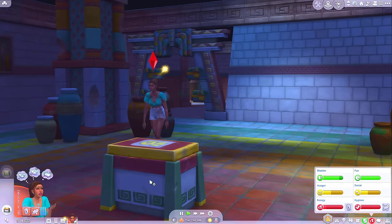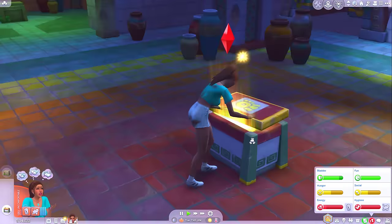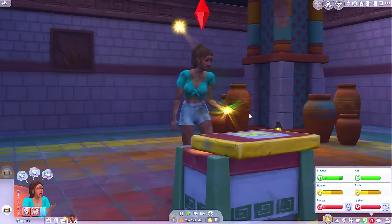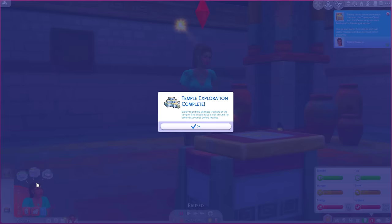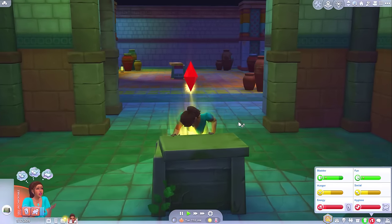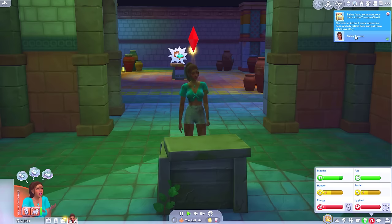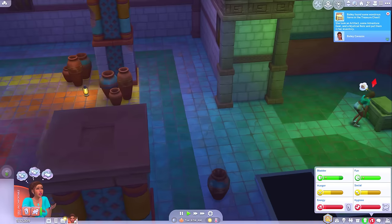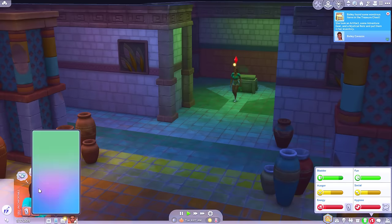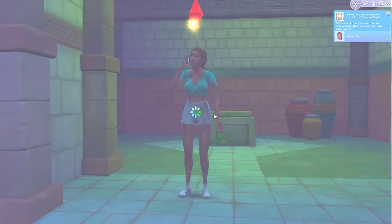I don't think we could do anything else — I guess we'll never know what was hidden behind the other two gates though. Oh, I'm excited — what have we got in there, Bailey? After all that hard work, what did you get? Temple exploration complete — we got three thousand simoleons. Bailey found the ultimate treasure of the temple. She should take a look around for other discoveries before leaving. Let's see what we've got in this chest. Oh, what did we find? An artifact, some adventure gear and a mystical relic. Bailey, I think you should travel back to your accommodation for a well-deserved rest. Well done — we did it! We explored the jungle — we've seen all it has to offer on our first trip.